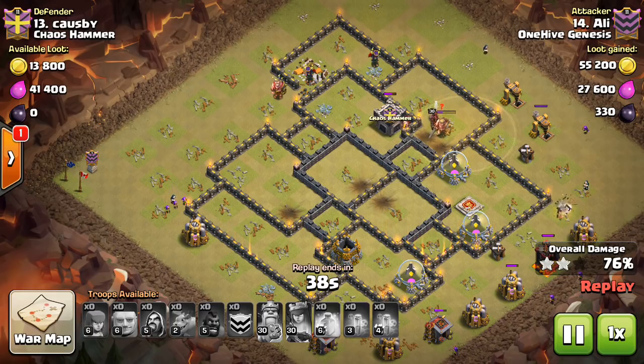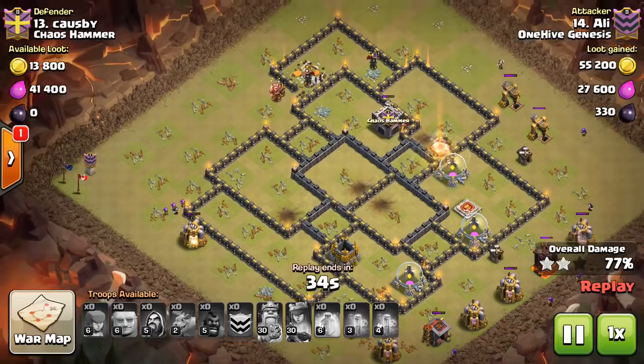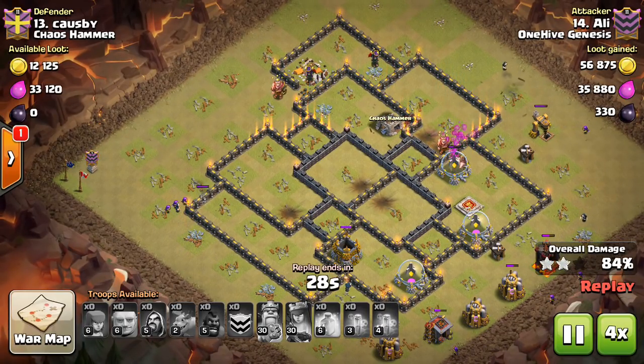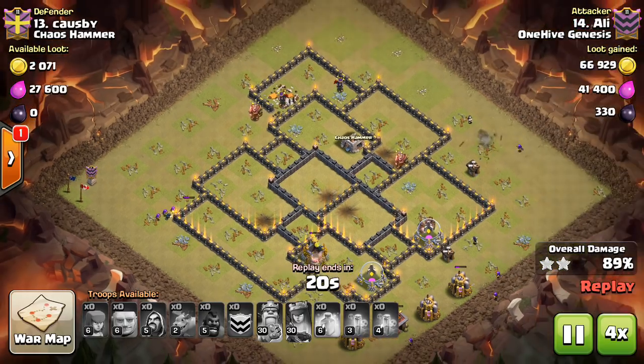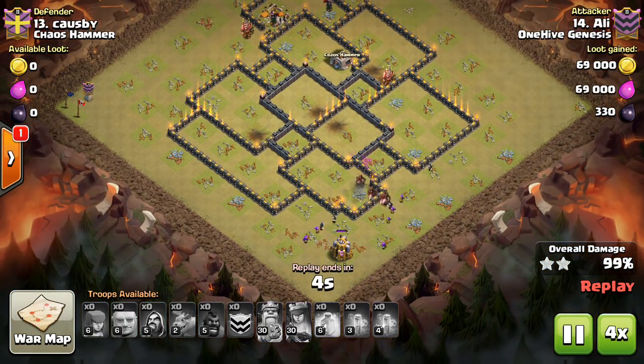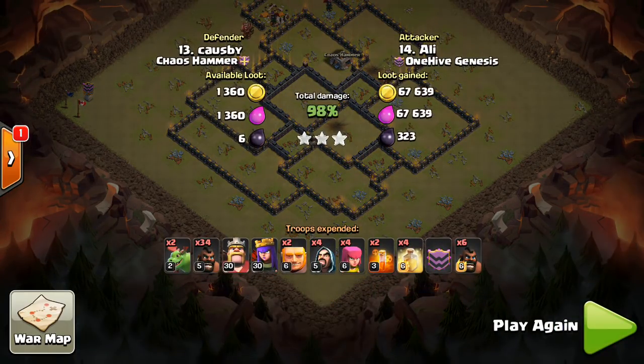The hogs do group up at the end, but by then hopefully there are no double giant bomb spots left. As talked about in the last video, even a double giant bomb set for a hog at full health can't quite take it out — there's about 35 hit points left over. So if you see your hogs approaching a double giant bomb set, try to heal them as quickly as possible so they enter it at full health and are getting healed throughout the encounter.